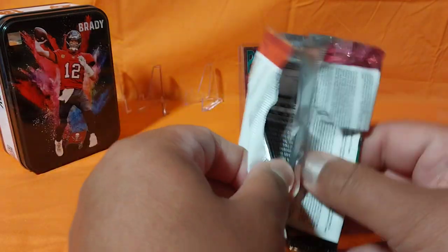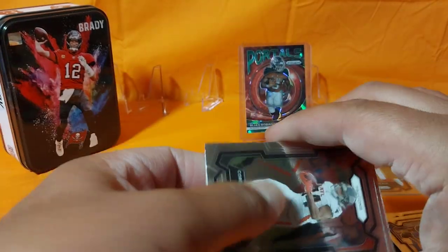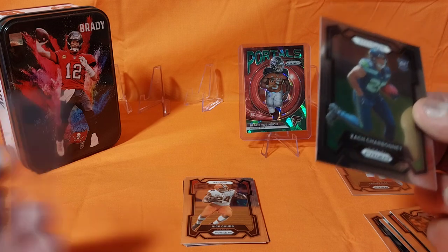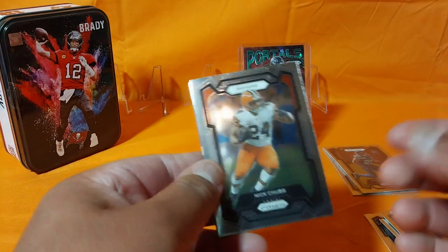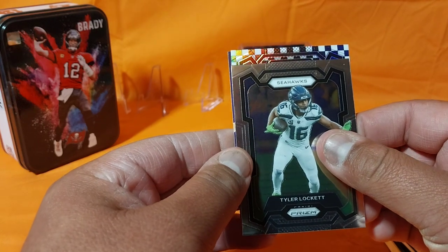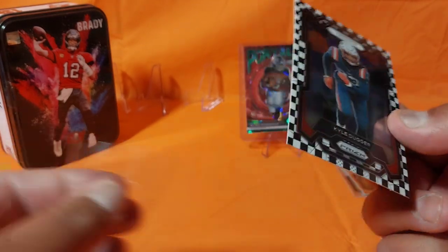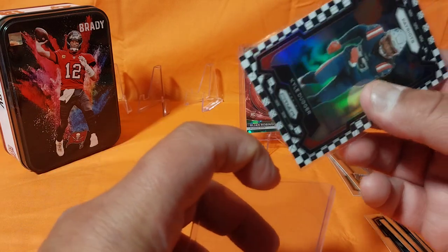Let's go with this last one. This one's reversed — kind of gave it away, so there's probably nothing in there. Patterson, Bolton, Lazard, and our rookie is going to be Charbonnet. Now let's see what that checkerboard is — just hoping somebody good. Nick Chubb, Osborne, Lockett... Patriots — not even a rookie — Kyle Duggar. Boo. It's a nice looking card, but still, nothing to call my mom about.